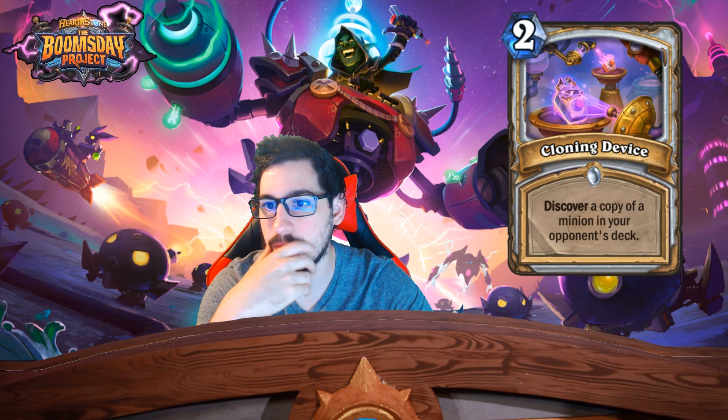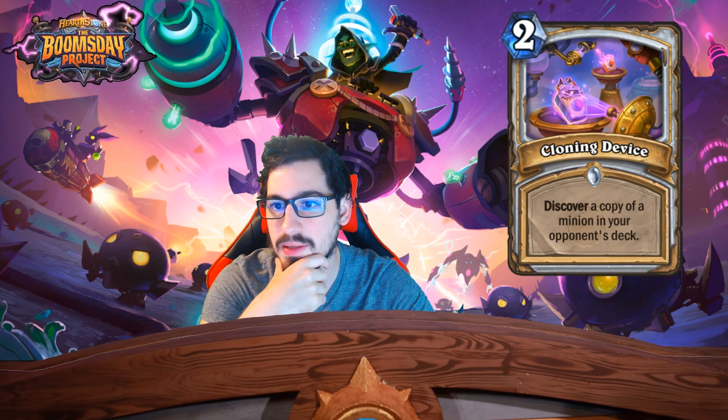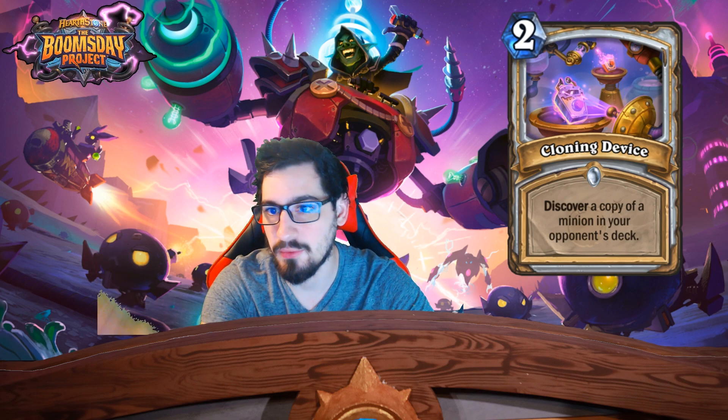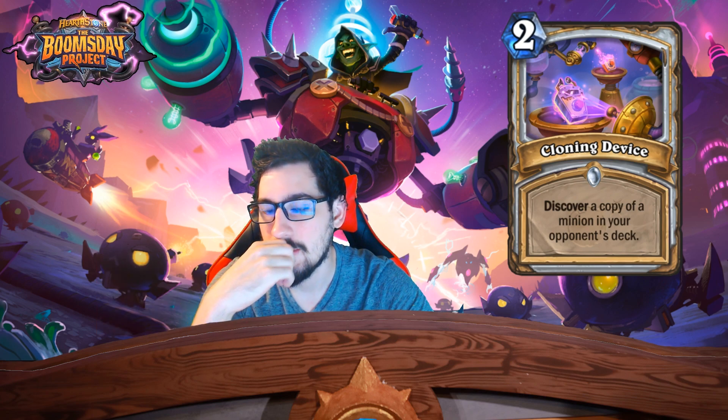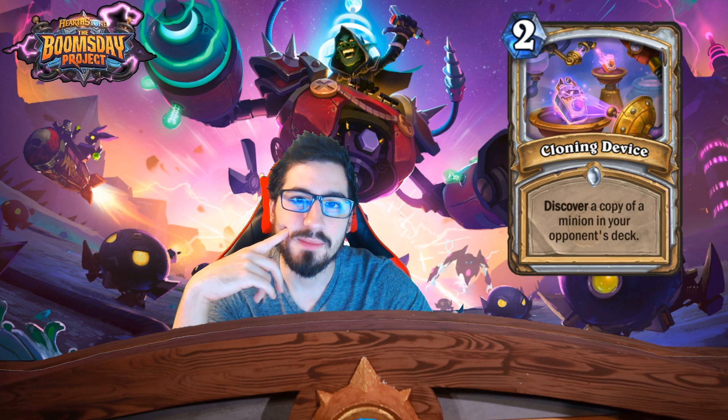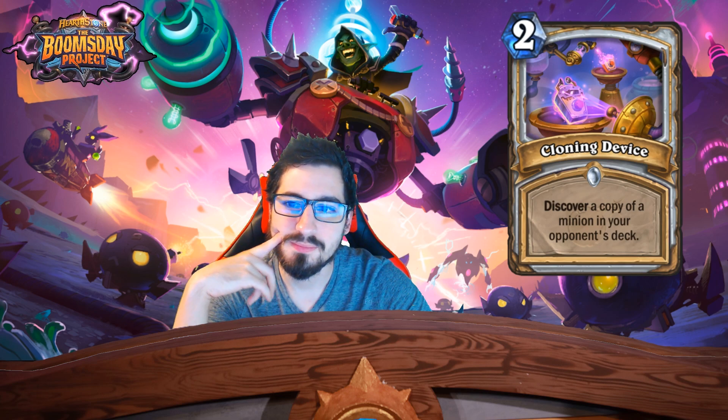Cloning Device — two mana Priest card, discover a copy of a minion in your opponent's deck. Discover a copy — doesn't this sound really familiar? This is literally Drakonid Operative but in spell form.